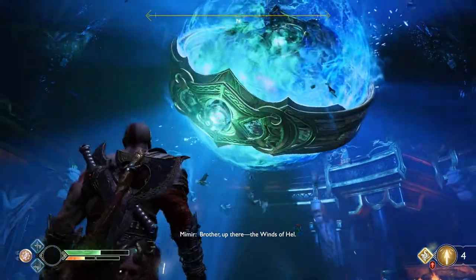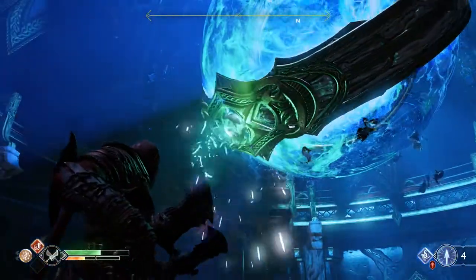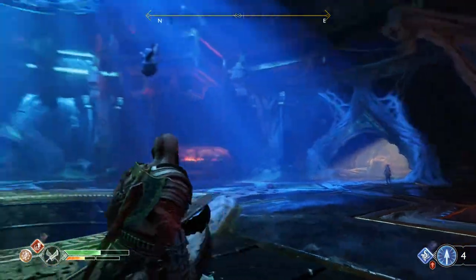The first step is using Kratos' Blades to grab the Winds of Hell energy from the outer ring that's floating at the top and take them to the room that is open and use it in the Magical Chestnut.